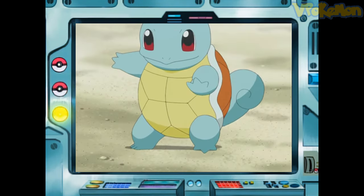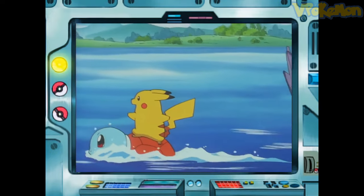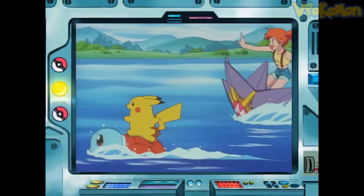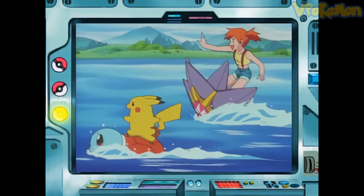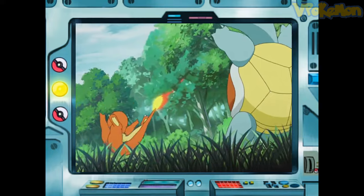Squirtle's shell is extremely useful. Its shell is round in shape and has grooves on the surface. It helps reduce water resistance and allows it to swim faster. It withdraws into the shell for protecting its body during combat or during sleep.